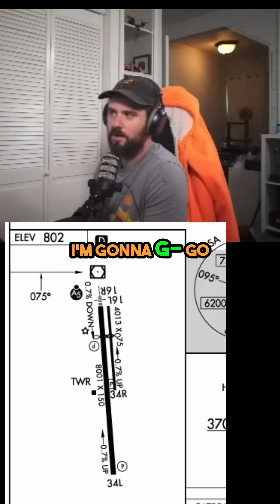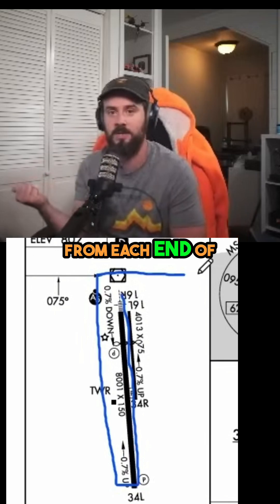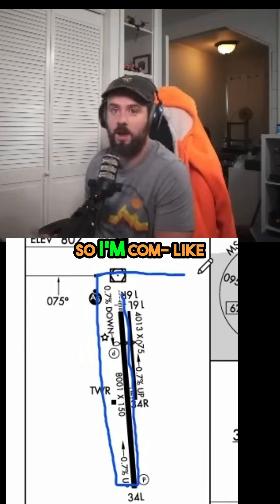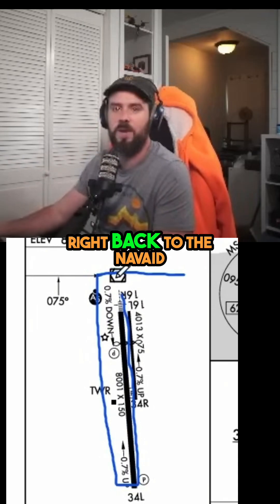I'm going to go back into the circling pattern, because that keeps me in the protected area of 1.3 miles from each end of the runway. So it's a pattern — I'm familiar with this environment, and it's sending me right back to the NavAid.